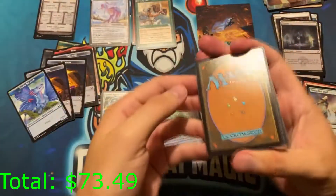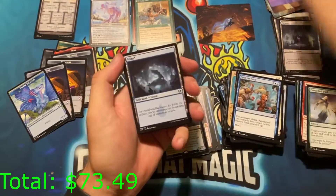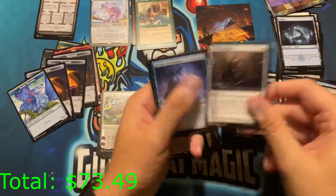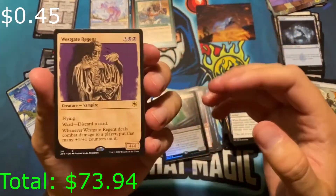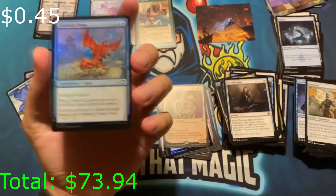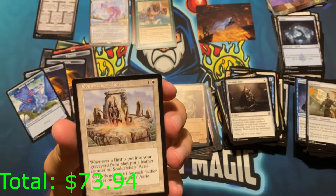Frost drop — and we have a list card! These art cards — they could be signed, right? Pretty cool. I have yet to see one in an opening that's been signed though. We had a Westgate Regent as a rare — alternate art. And behind this we have a list. We have Soul Catchers.